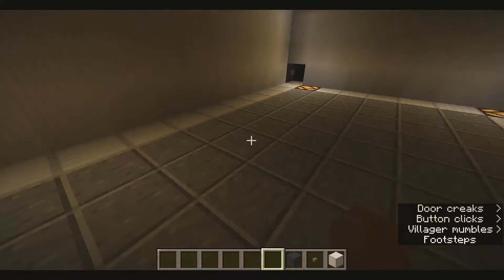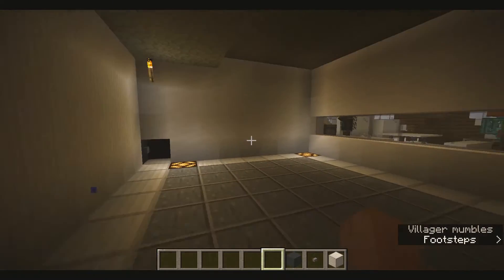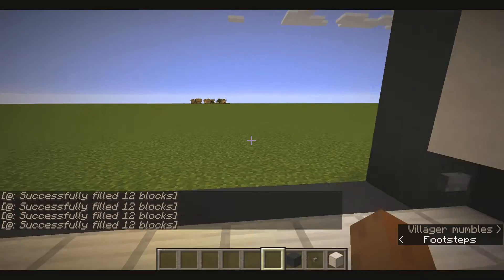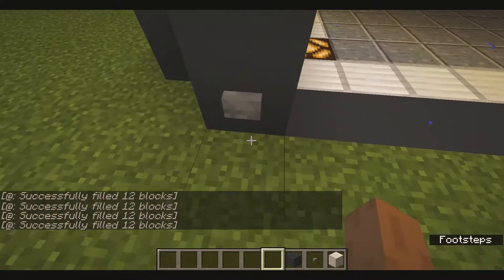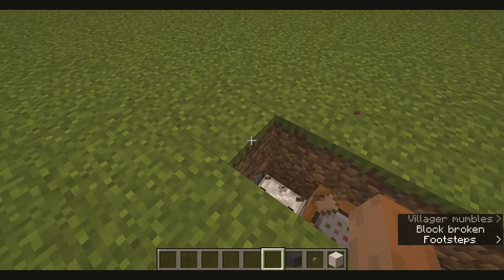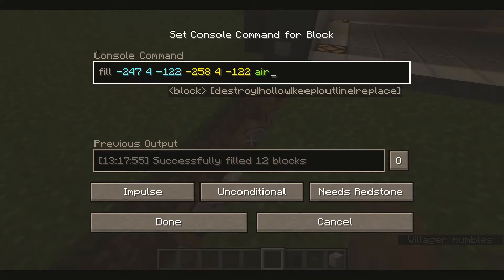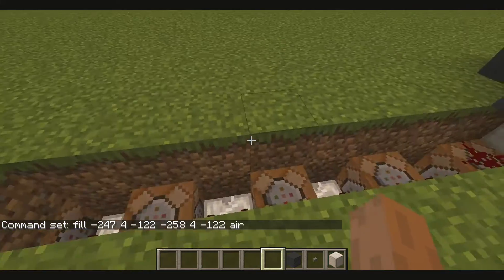I don't really know what to put in the garage yet, but I kind of like it — watch! The garage door opens! I use some command blocks right here. I use commands to fill something with air, that's why it disappears like that.